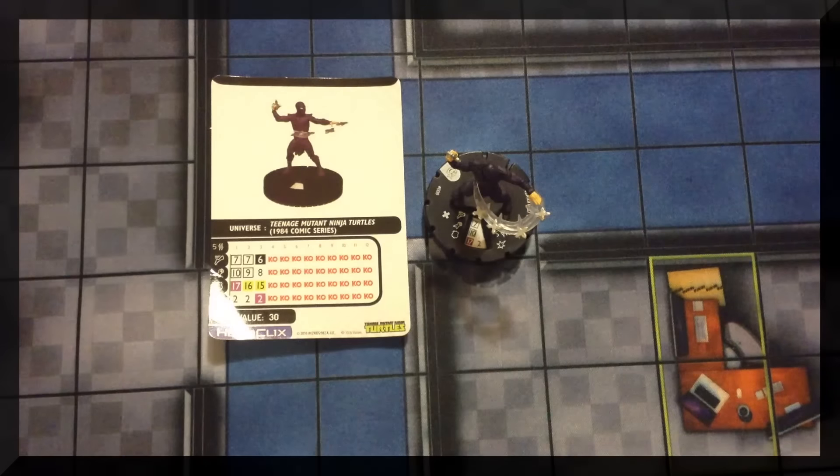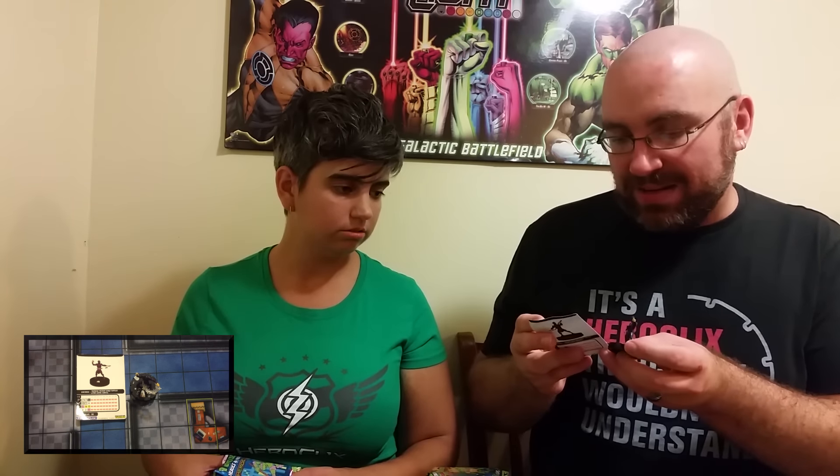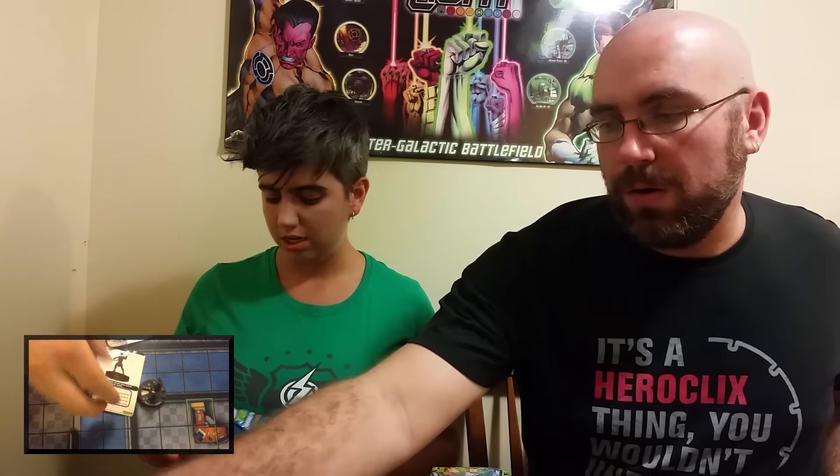My next pack has another Foot Ninja, this one with a three-segment staff. Same Sidestep and Stealth movement power and improved movement. His attack power, Three-Segment Staff: give Foot Ninja a power action — make a close attack targeting up to three adjacent opposing characters; hit characters are each dealt 1 damage instead of normal damage and given one action token. A neat little area-denial effect.